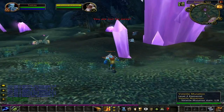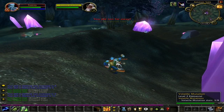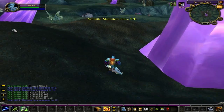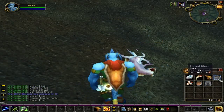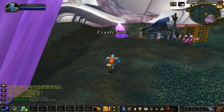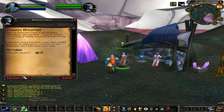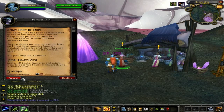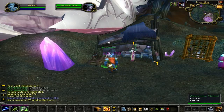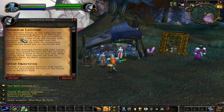Now begin killing the volatile mutations. Speak with Botanist Trix and turn in the quest 'Volatile Mutations' for 170 experience points. She will then turn around and offer you the quest 'What Must Be Done.' All you have to do for this quest is bring back 10 lasher samples, which are dropped by the mutated root lashers in the red leafy area behind you. Speak with Apprentice Vishal and she will offer you the quest 'Botanical Legwork.' All you have to do for this quest is go to the red leafy area and bring back 3 corrupted flowers.